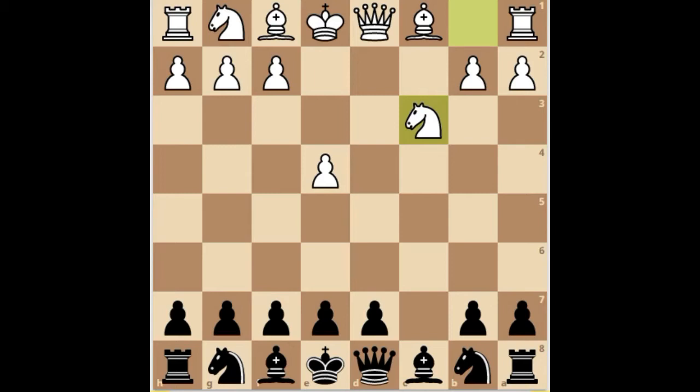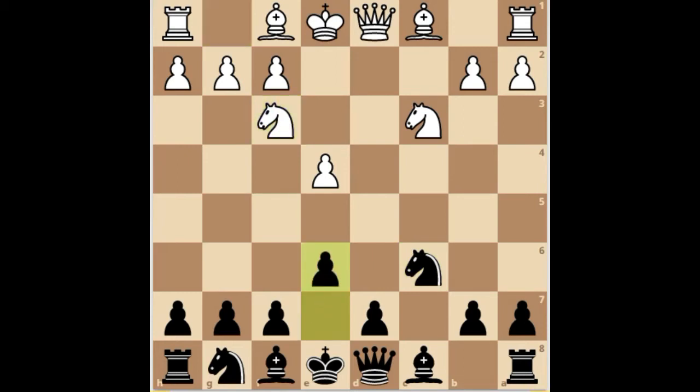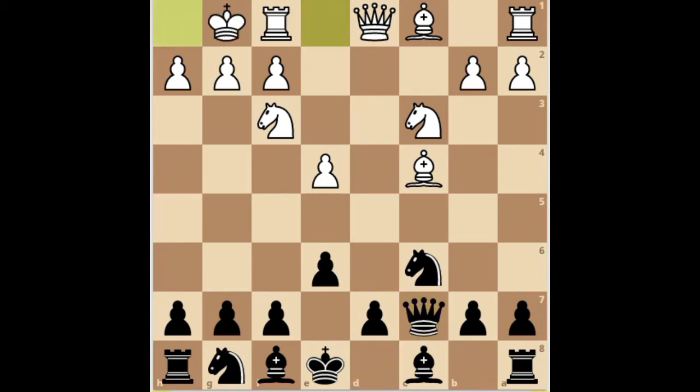White plays the aggressive Smith-Morra Gambit to combat the Sicilian. Play continues with knight c6, knight f3, e6, bishop c4, queen c7, and white castles kingside.